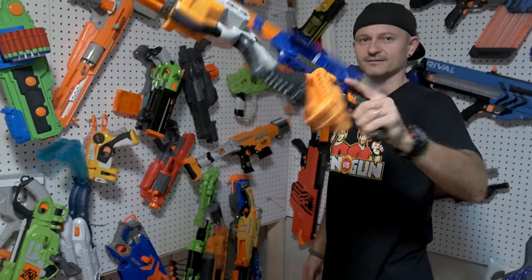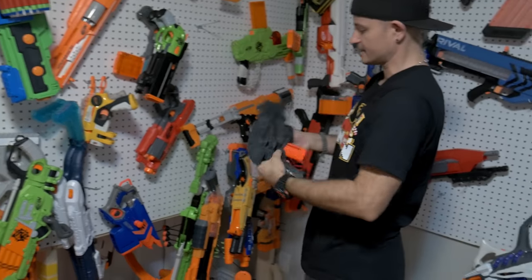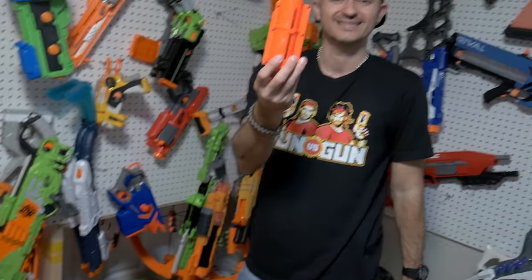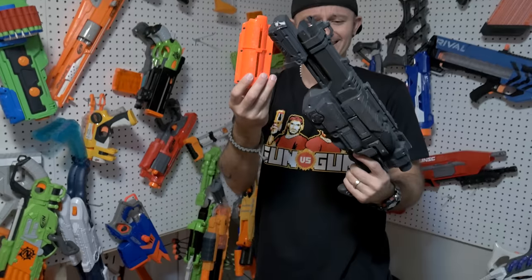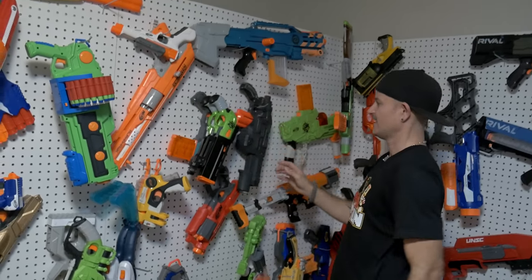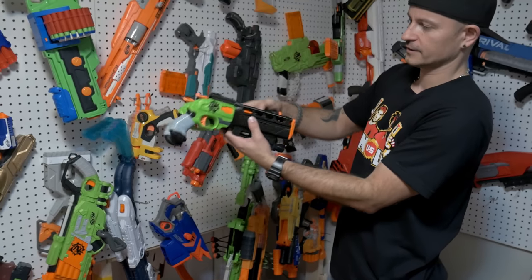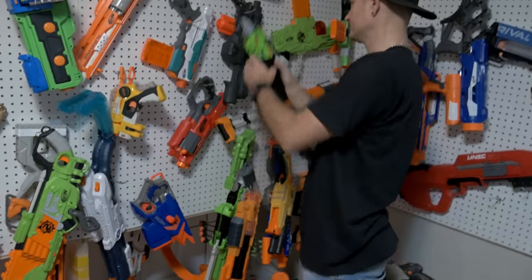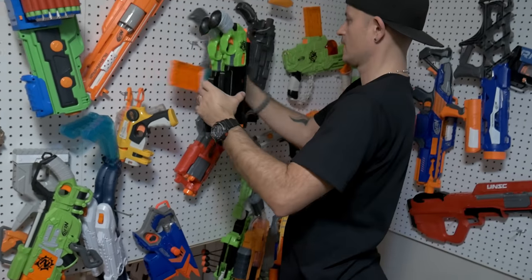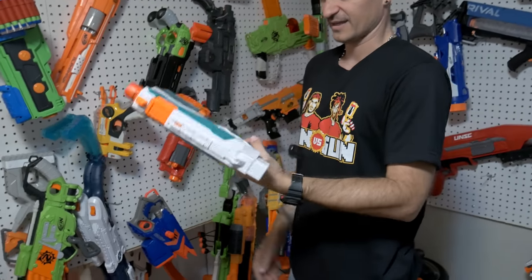There's an unfinished custom setup that Tommy teases but won't reveal yet - just a little preview. Then comes a disc-shooting blaster that nearly hits Tommy's foot. The disc adventure line didn't really take off, though Nerf may be trying to revive it with new colors. They also show a 3D-printed Nerf blaster from the Zombie Strike line, but dislike how you have to remove a piece just to load it - they call that design decision stupid.